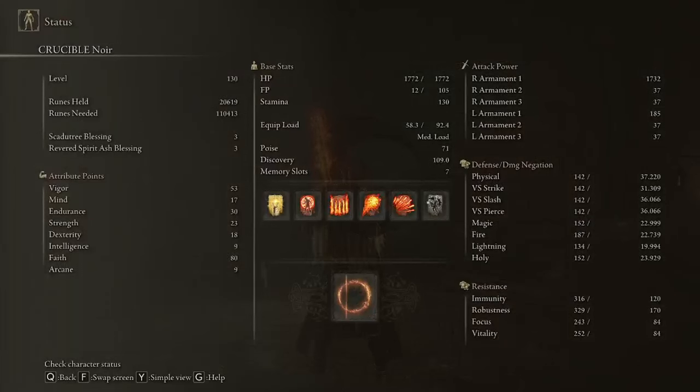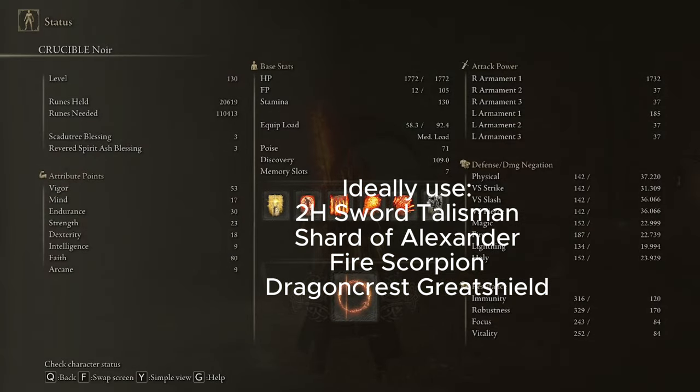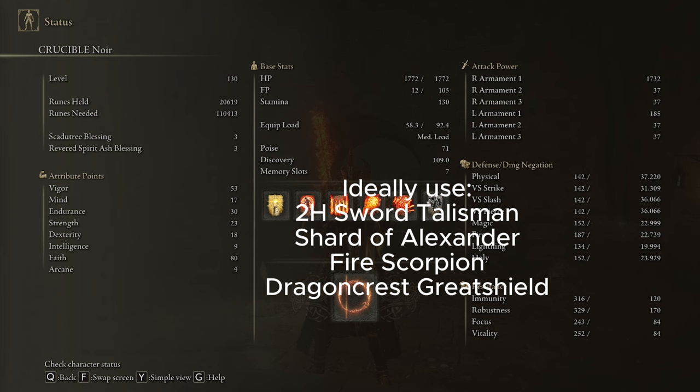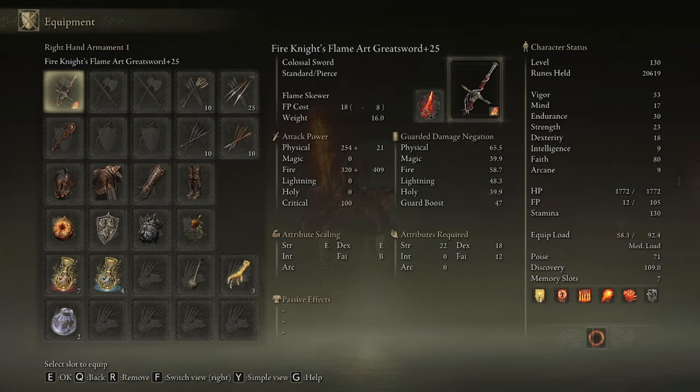For my armor, I'm using the Crucible Knight's set because the stats on it are great and the set looks badass. For talismans, I'm currently using Radagon's Soreseal to meet the weapon requirements, Greatjar's Arsenal to wear the heavy armor without needing an insane amount of endurance, Fire Scorpion Charm because it makes me do a lot more damage, and Dragon Crest Greatshield Talisman plus two to mitigate the extra damage taken. This isn't actually the ideal talisman setup though. I would actually recommend using Fire Scorpion Charm, Shard of Alexander, Dragon Crest Greatshield Talisman, and the new Two-Handed Sword Talisman, which buffs your two-handed attacks by 15%.